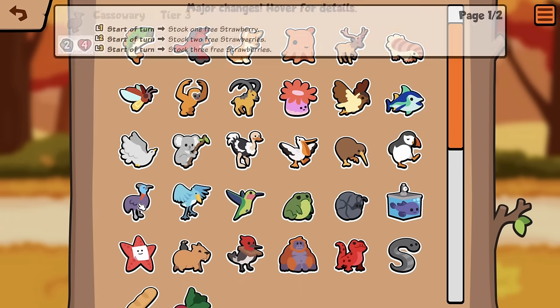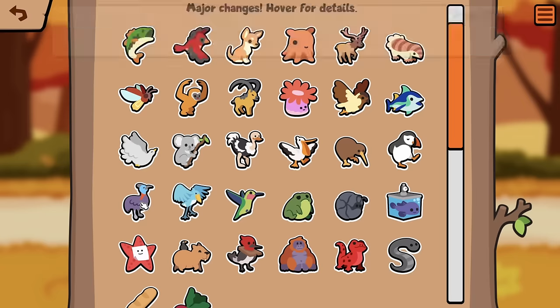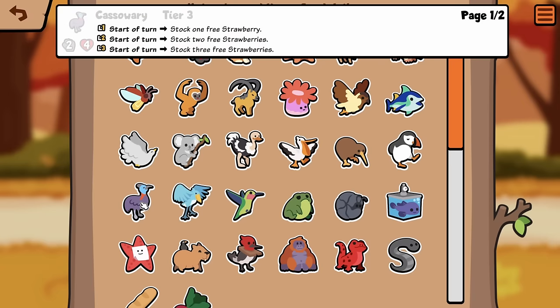Cassowary looks a little bit brighter. Start of turn, stock 1 free Strawberry. Oh, it's fucking overpowered, dude. Free Strawberries? Yeah, that seems kind of nuts, right?